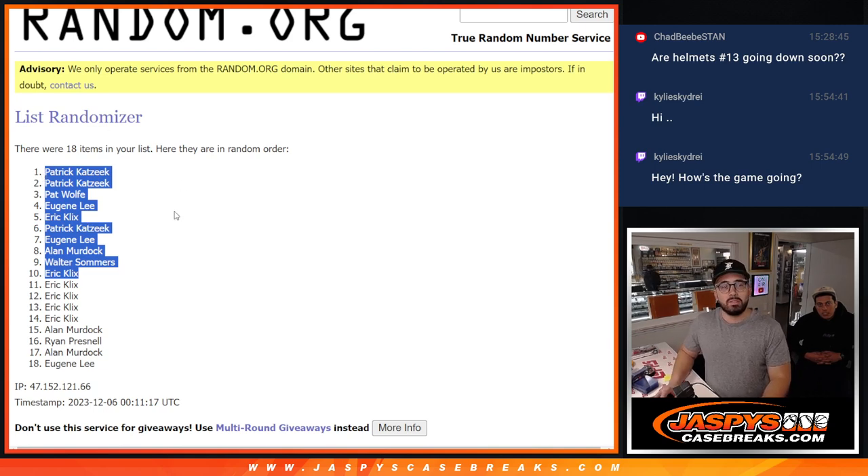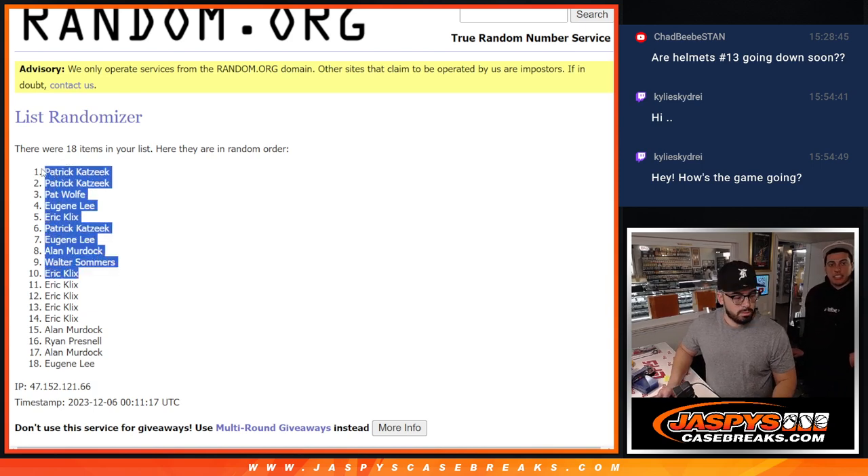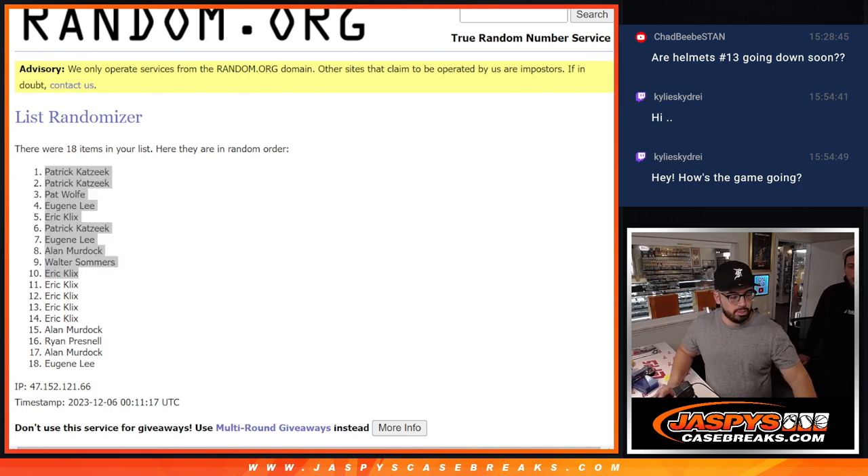And you will now be added with 10 more spots. Just put that back in the list. So once I have it all right here — copy, and then just put them all right here, start it right here, and then it should all copy through. All right, we'll see you on the next video here at JazBeesCaseBreaks.com. You just take that with the list — all of them, all of them. Got all the names, and then just put them into a new randomizer.